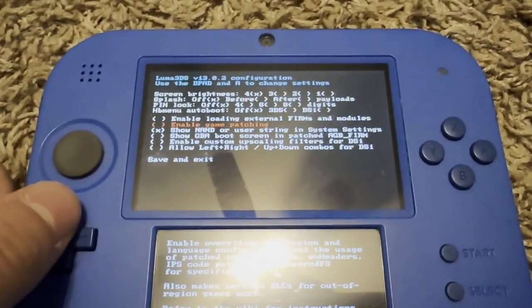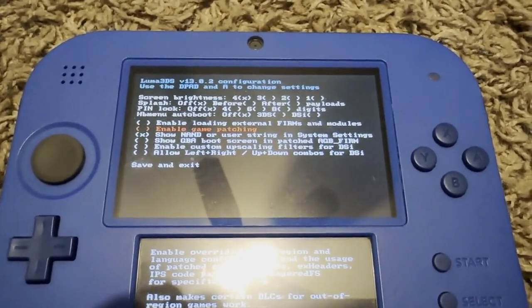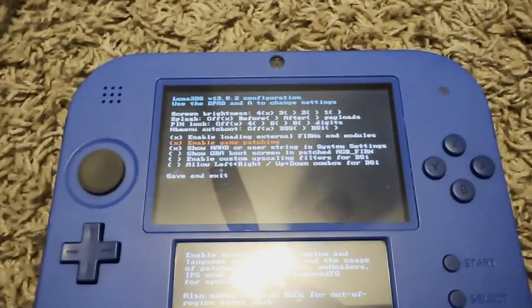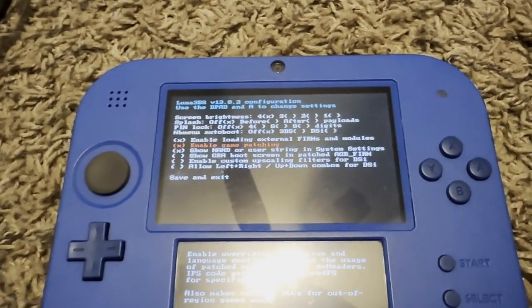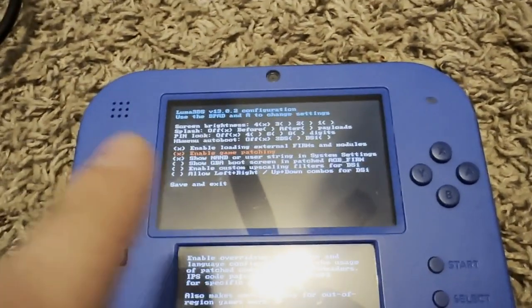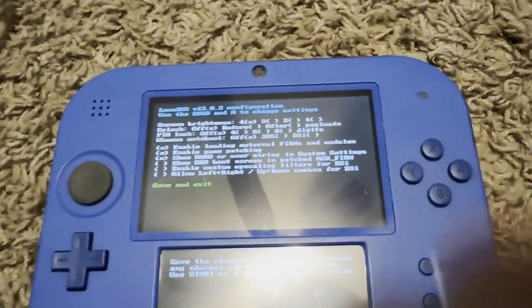Once your 3DS is back on, you should be automatically opened to the Luma 3DS configuration. Now what you need to do is enable the external FIRMs and the game patching to ensure that Pretendo will work. If you do not have any of these options checked, then it will give you an error message saying that you have to enable these. So make sure these are enabled first before proceeding, then click save and exit.